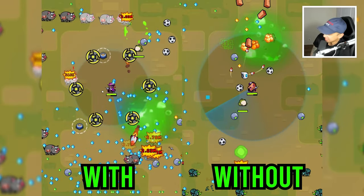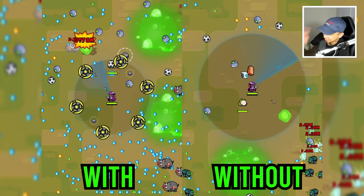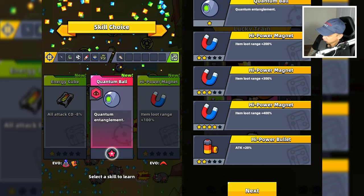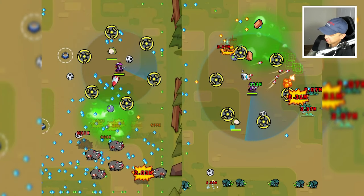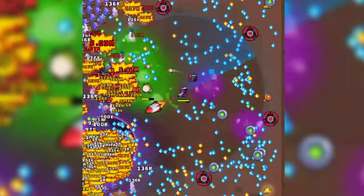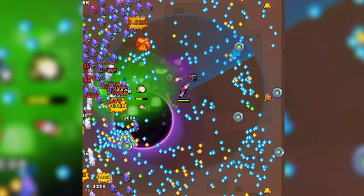I was able to get a split screen going, and the left side is with the Quantum Polarizer; the right side is without. This is also slowed down — it's very hard to tell. We can slow things down even more and we still will not be able to tell. Let's track this ball — it's split into a bunch of other balls. The Quantum Ball is bouncing around all over the place, and it actually seems to be pretty compatible with the defender.